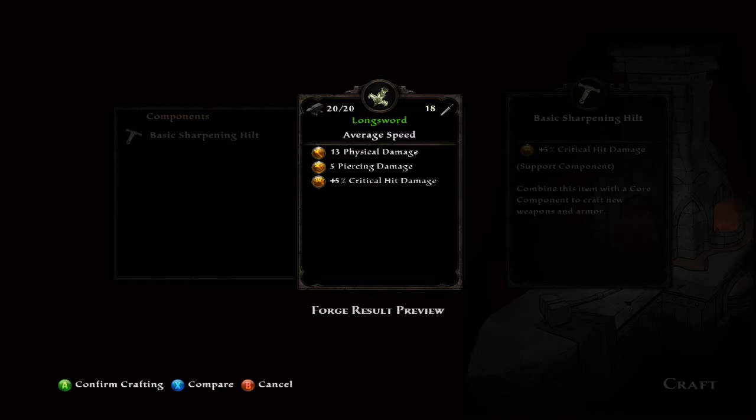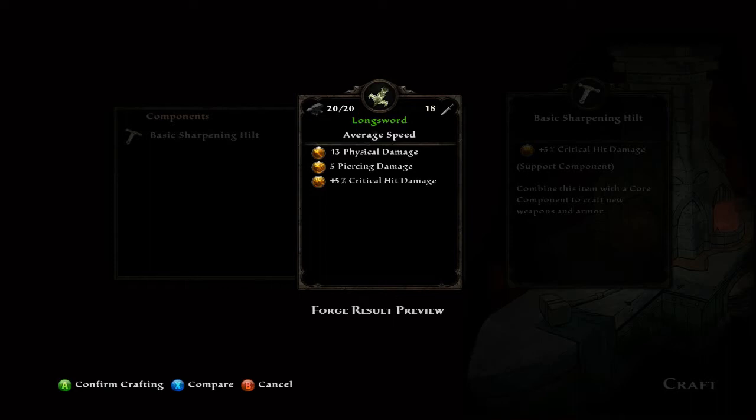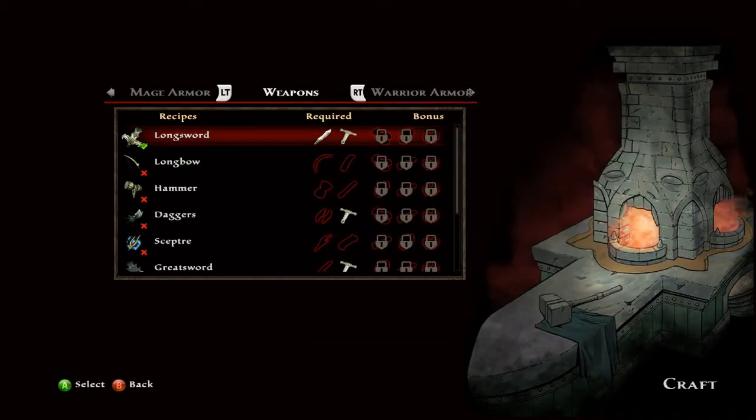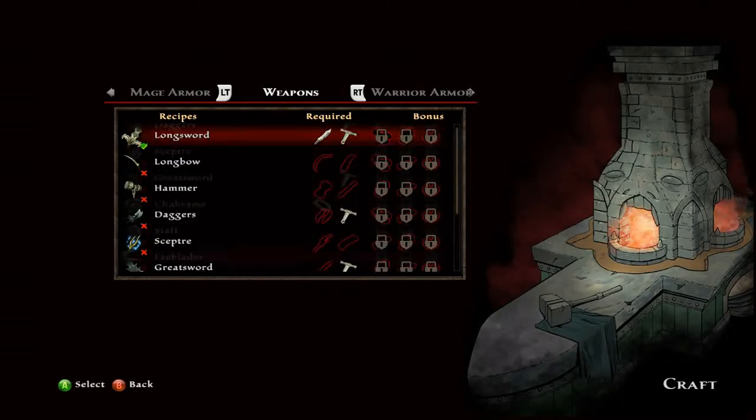Right now if you just use that, you'll create a longsword. These are the stats equipped to it — not bad. You can compare it to whatever else and decide whether you want to make it. After that, you get to name it whatever you want — you can name it the sword of stabbing guys, whatever you want.